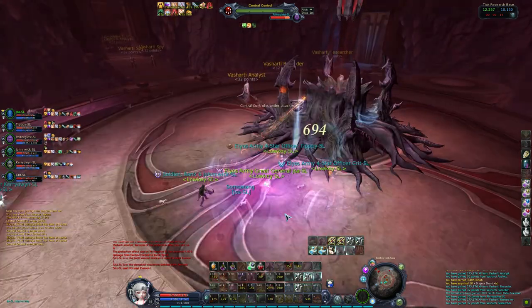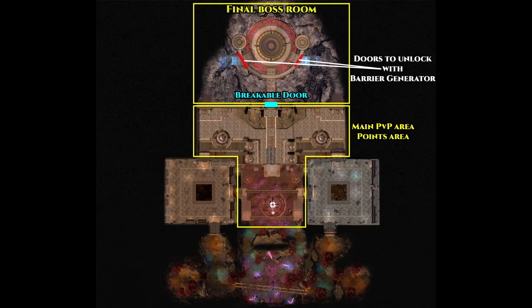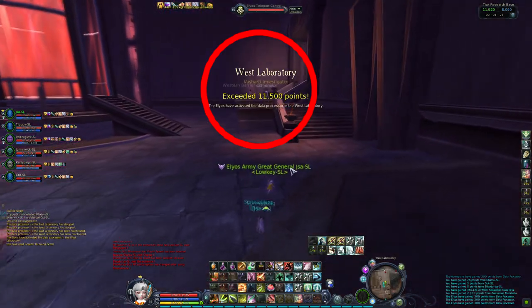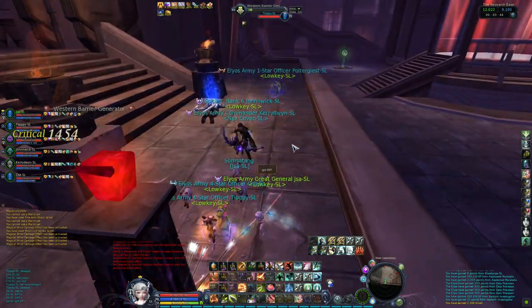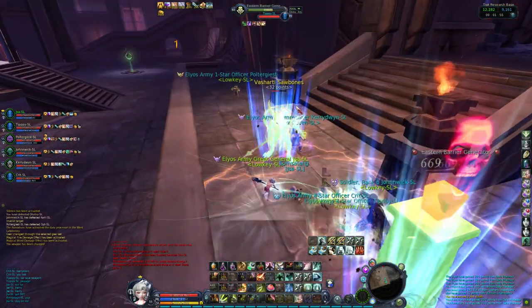The last boss is in a locked room and can be accessed in two ways. The first is straightforward: you climb the stairs in the middle, destroy the gate, and proceed. However, there are a lot of bulky mobs and the gate is slow to kill, so nobody does it unless they have no choice. The second way requires your team to control the two data processors of the middle area. Barrier generators will then spawn before the eastern and western cave entrances. Killing both will open the two side gates leading to the boss. After a certain amount of time, these gates regenerate and you'll have to start over. If timed correctly, it can allow you to lock yourself in with the boss.